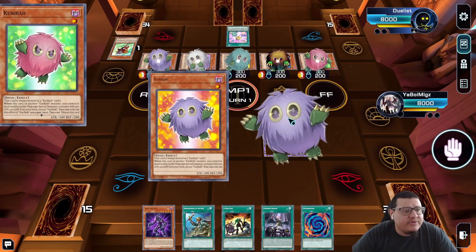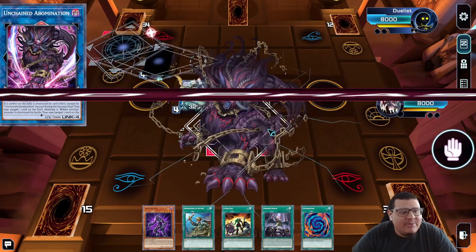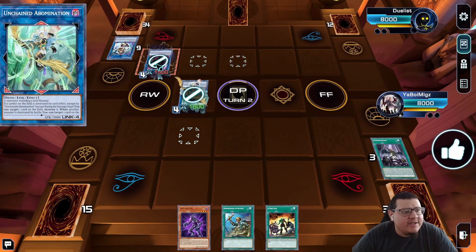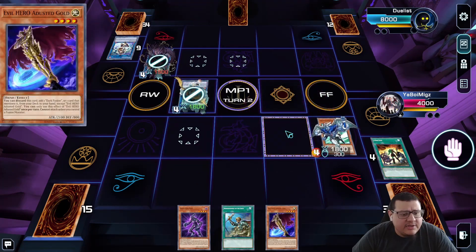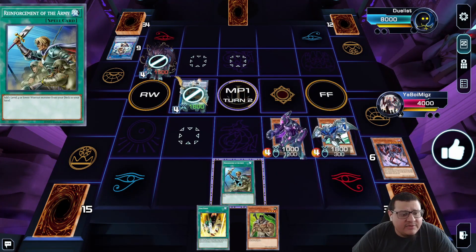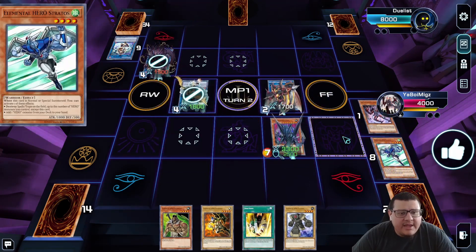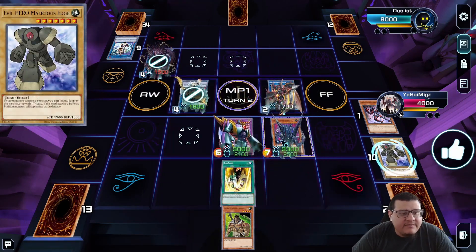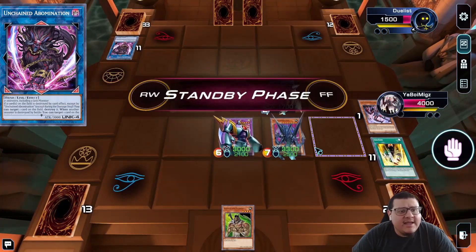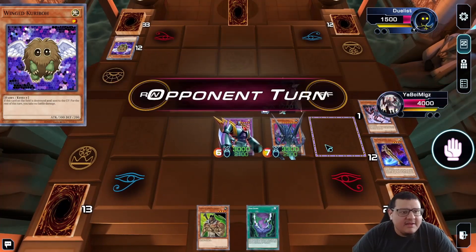Duel two: we're going second, they're playing some sort of Caribous deck. They make a Pelosa with the Caribous Multiply, then link into Unchained Abomination. I use Forbidden Droplet, discarding Malicious Edge and Polymerization to negate their effects. I activate A Hero Lives to search Stratos, Stratos searches Dust Dude Gold, Dust Dude Gold searches Dark Fusion. I summon Vyon, Vyon searches with Necrom, Reinforce the Army searches Wild Heart. I link into Infernal Divisor, search Sparkman and Clayman, banish Sinister Necrom to special summon Malicious Edge, activate Dark Fusion to summon Lightning Golem, Lightning Golem pops the Unchained Abomination, then attack. I pass and they have nothing, so I go Dark Calling. Caribous doesn't let me attack but they scoop anyway — that's two wins.